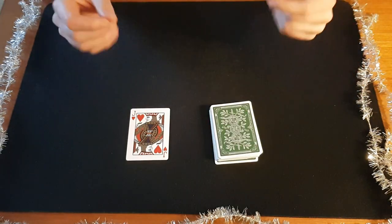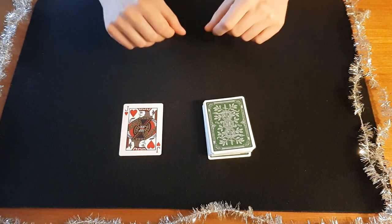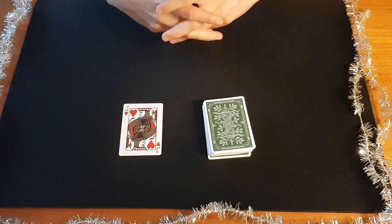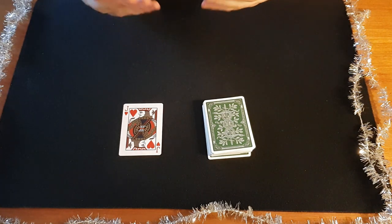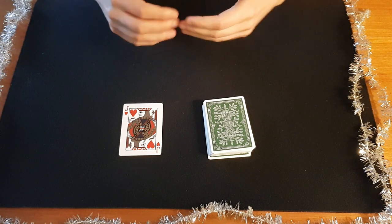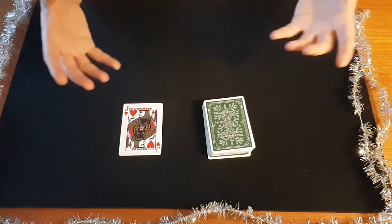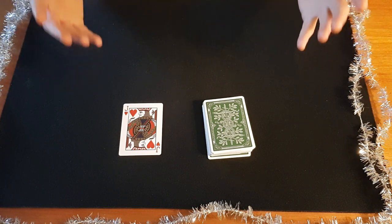So what you did: when you cut your key card to the top, you cut the entire packet with their card so their selection ends up at the same number they remember. Just think about how fair this looks — they took any packet, thought of a card without even taking it out, shuffled that packet, assembled the packets randomly, then cut again. It's so incredibly fair. It's one of those really great tricks you're going to have a lot of fun with.